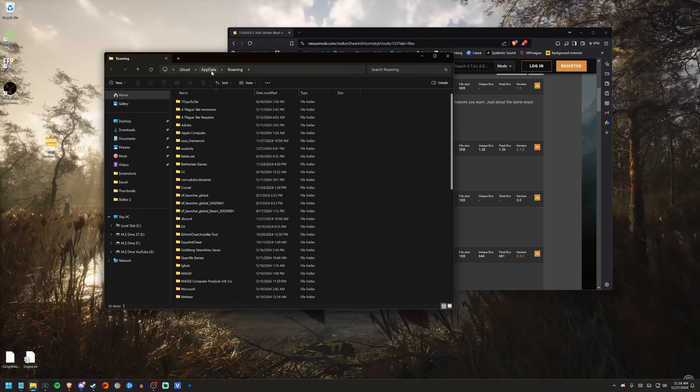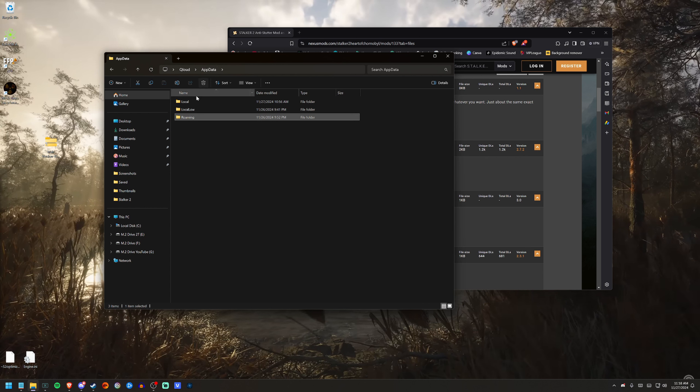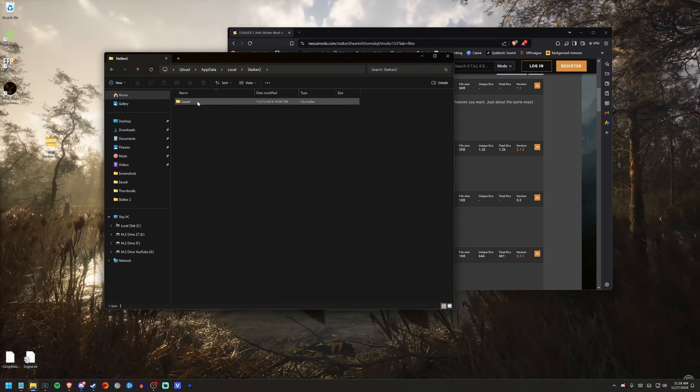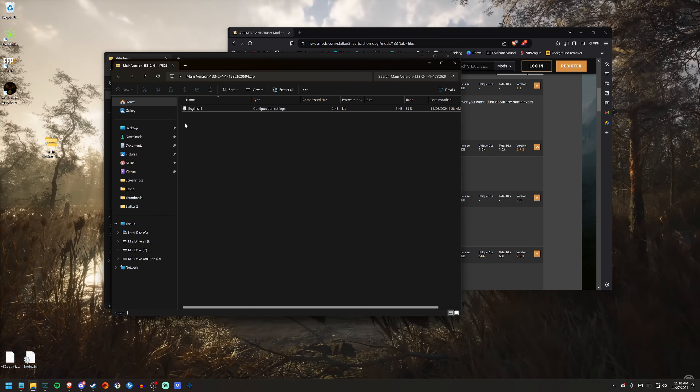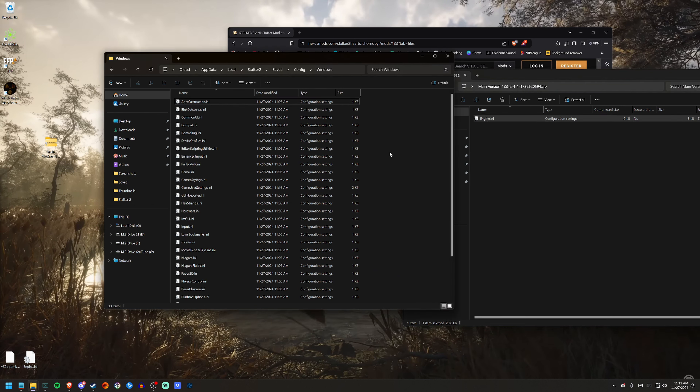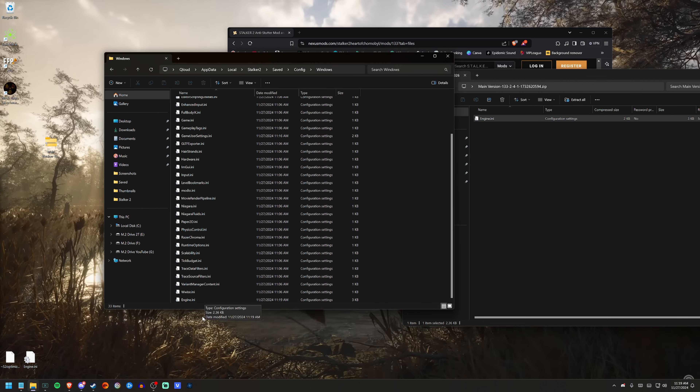To install it, hit Windows + R, type %appdata%, and that'll bring you to your Roaming folder. Go back one and click on AppData, then go to Local. Scroll down, find Stalker 2, go to Saved, then Config, then Windows. From the main zip you downloaded on Nexus, you'll have an engine.ini — drag and drop it into that folder. It won't replace any existing file because the file isn't there by default. That's it, that's how you install it.